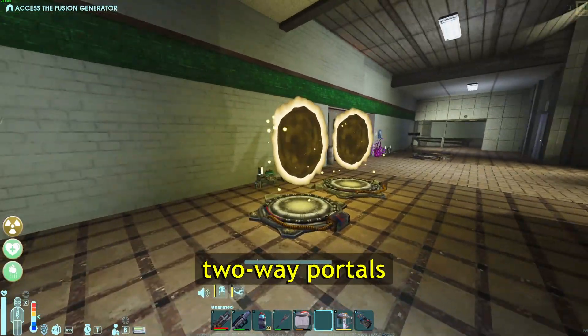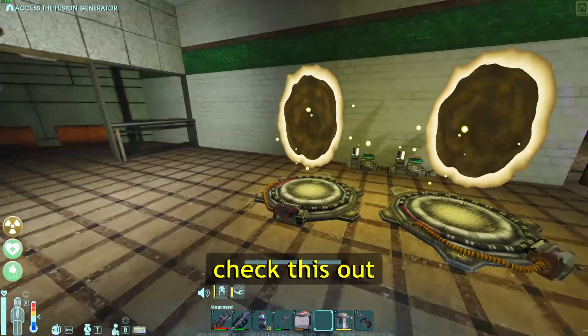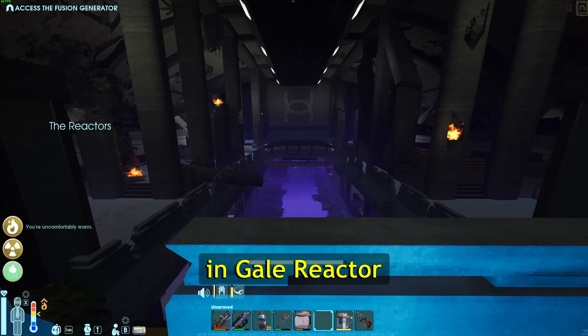We now have two-way portals in Abiotic Factor. Check this out. I'm gonna go... and we are all the way here in Gale Reactor.